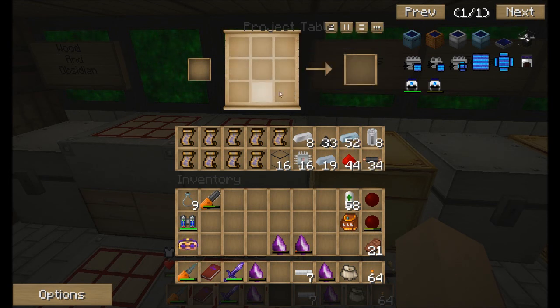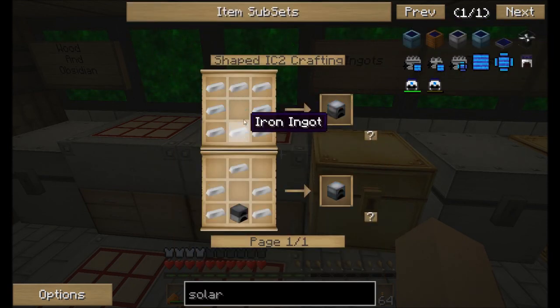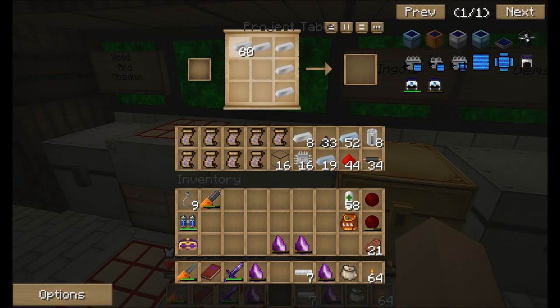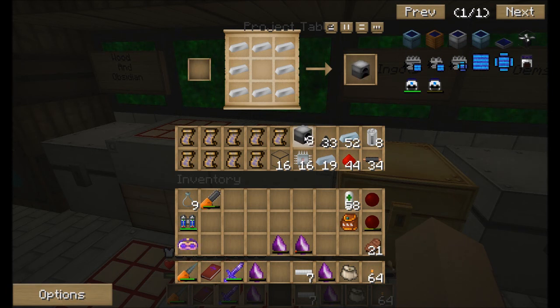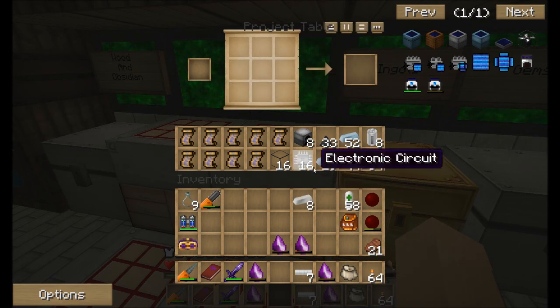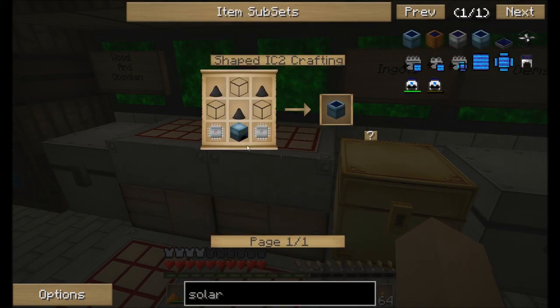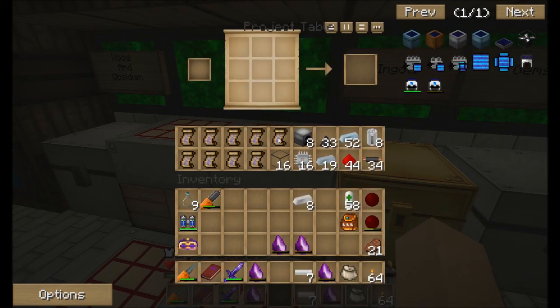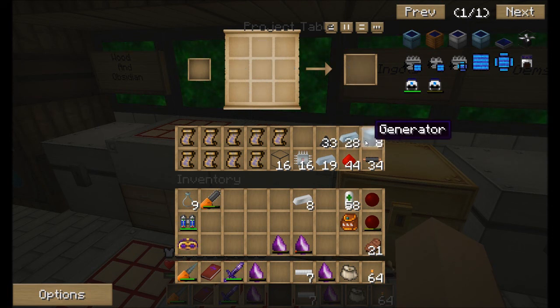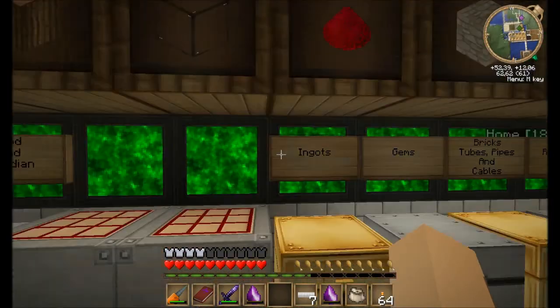We need normal iron to make the iron furnace. One two three four five six seven eight. To turn them into generators - battery, three refined iron - one two three four five six seven eight, there we go. Now I should have all the pieces to make them. I probably need more glass - that would be enough.